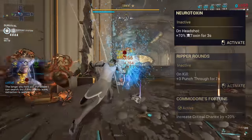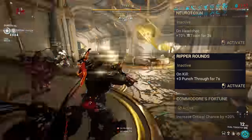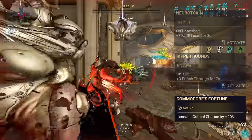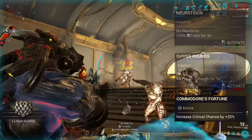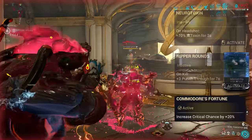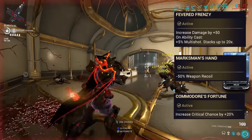Evolution 4: Neurotoxin offers plus 70% toxin for 3 seconds on headshot. Considering you already get plus 100% from the weapon innately, this isn't offering much more than a modest stat boost. Ripper Rounds grants plus 3 punch-through for 7 seconds on killing an enemy, potentially enhancing multi-target effectiveness. However, that cannot compete with Commodore's Fortune, boosting base critical chance by 20% — meaning normal mode goes from 5% to 25%, and Incarnan mode from 11% to 31%, all before mods are applied. Combined with the base 3x multiplier of the Incarnan mode, the three evolutions to pick are Fevered Frenzy, Marksman's Hand, and Commodore's Fortune.